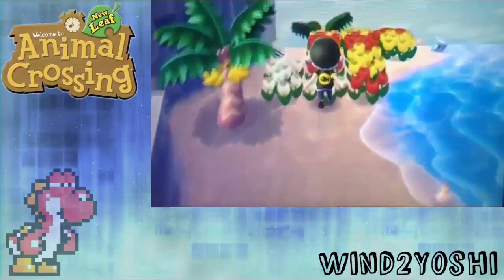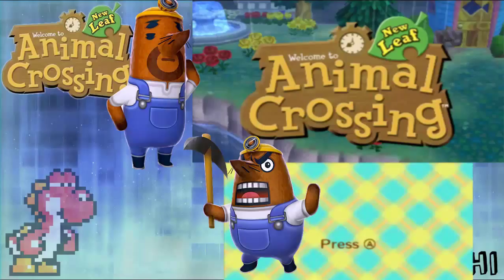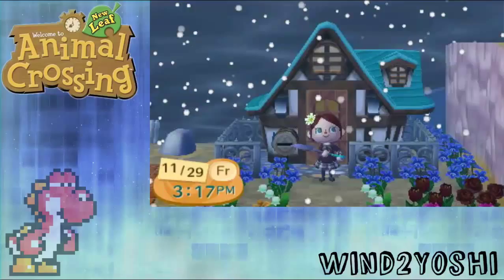Step 2: The best way to know if snow is falling is looking at your main menu with the game title name on the screen. If there's no snow, then move on and time travel to the next day. Repeat the process over and over until there's snow falling.